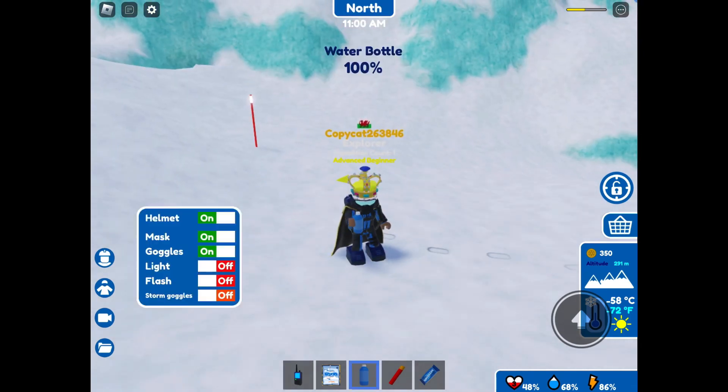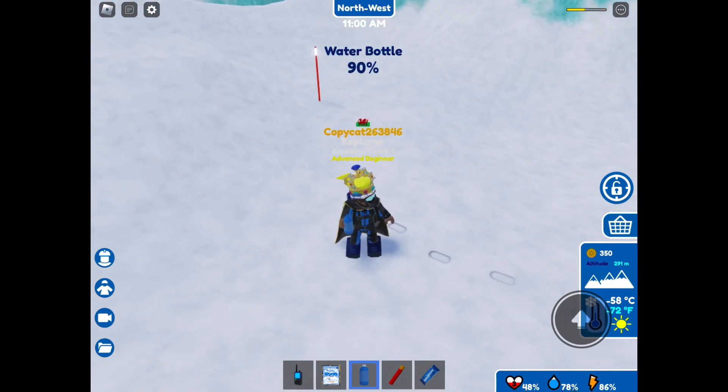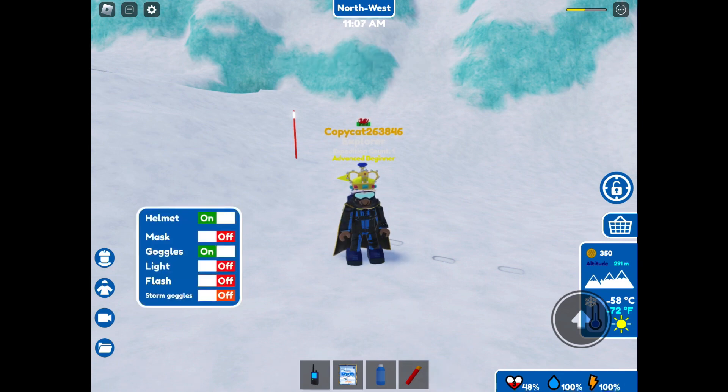Now let's take a water break and a snack break. Just unpack your water and drink until your hydration level is at 100. Then go grab your energy bar and eat that. Now let's keep going.